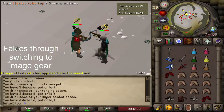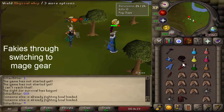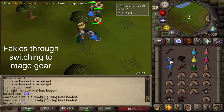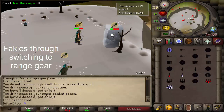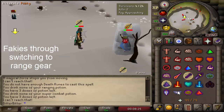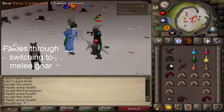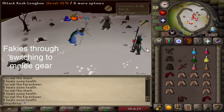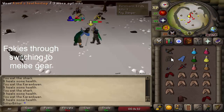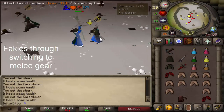Another easy fakie: when you're in your range gear, very quickly do a straight-line switch to your mage gear then go right back to your bolt — they might pray mage and you get the bolt off prayer. A third common one: you're in mage gear, switch to range, then very quickly go back to mage and cast the barrage. One I personally like is faking with my melee like a rapier or whip while in mage gear and then going in for the barrage very quickly. Try different things and see what works for you.